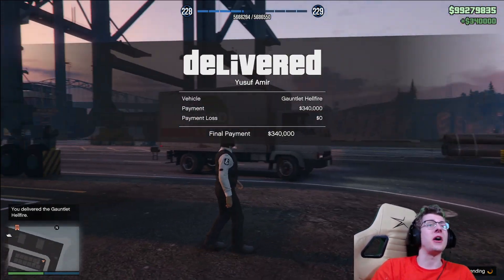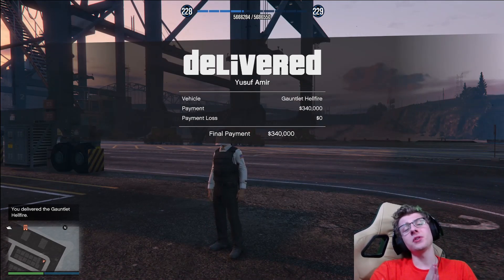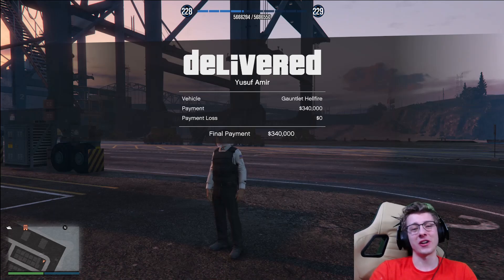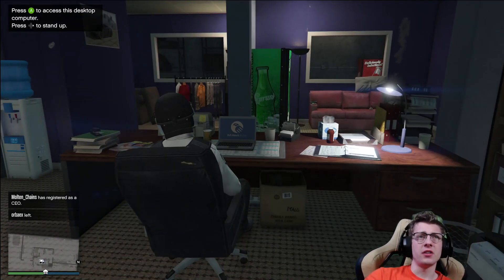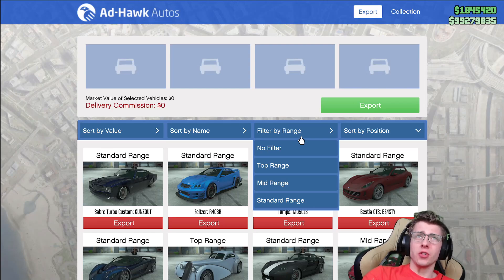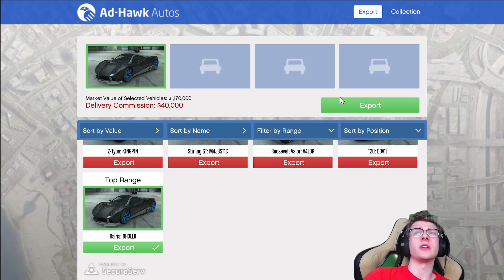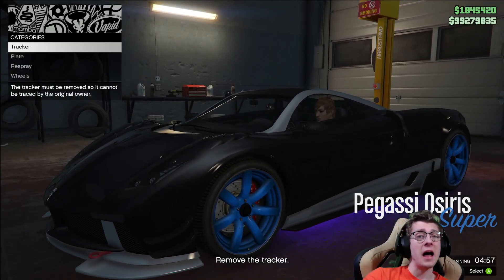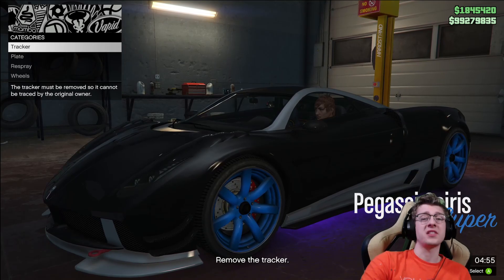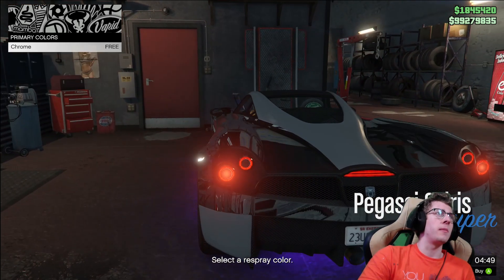So there you go — $340,000. Now I want to compare how long it took — 30 minutes — to a simple sale mission for vehicle cargo. Here we are in a public lobby with 26 players. We're going to sort by range to top and sell — I really like the Osiris, let's do this vehicle. We're going to export it for $20,000 and net $100,000. Because I'm in a public lobby, we also make a high demand bonus, which is not available with the chop shop. Resprays don't matter for this comparison.